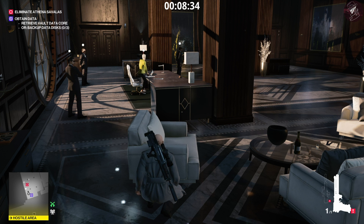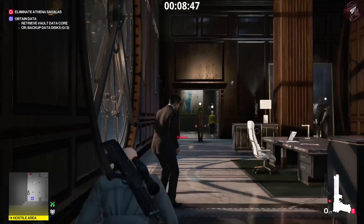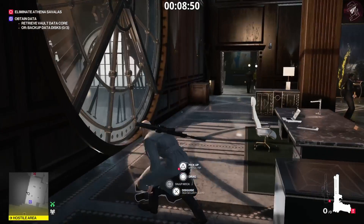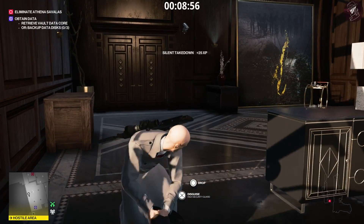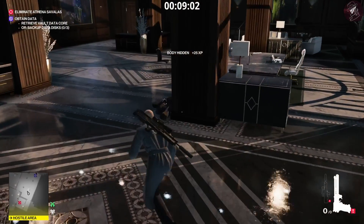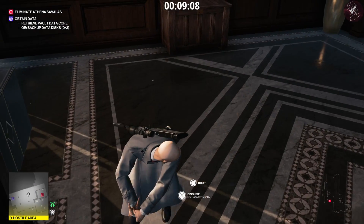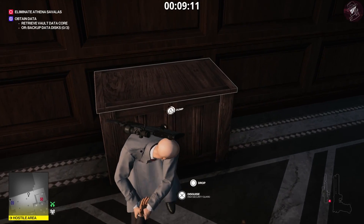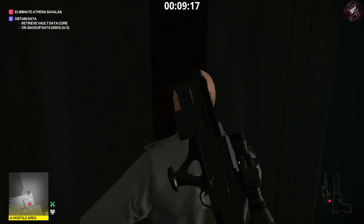When she walks away, tranquilize the guard in front of us — you need to do this quickly because the guard in the distance to our right is going to turn around. Quickly reload and shoot him before he turns. Even if he sees the other body it doesn't matter too much as long as he doesn't spot you. Drag both bodies into the crate and pick up the gun that was dropped on the floor. You should have plenty of time — don't rush too much.